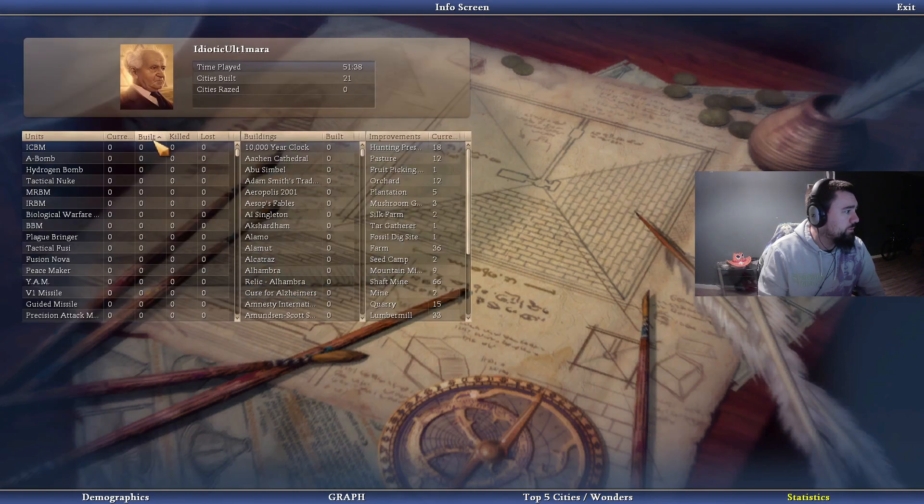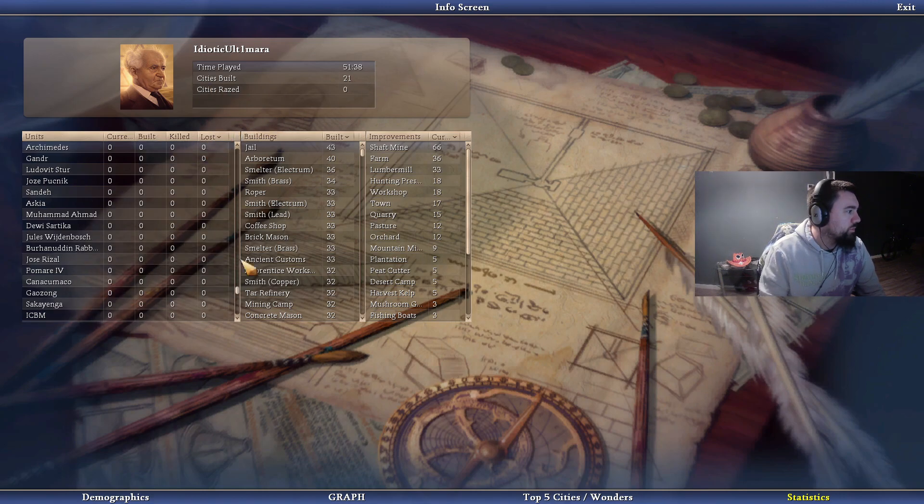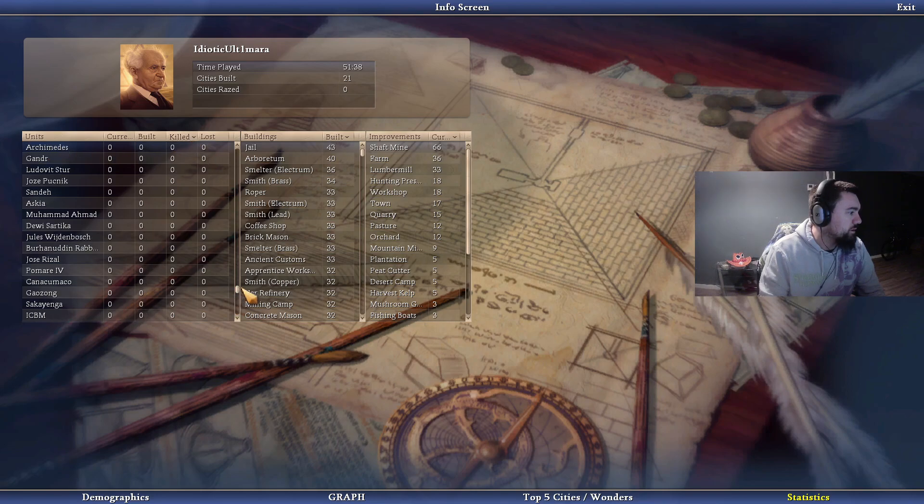The most units I built were supply caravans. That's another thing I don't need to do next game — that was a dumb thing, I wanted to try it. Jails was the most building we built, other than Arboretums. Jails was very close to the end of the game though. We have the most amount of shaft mines, then farms. We built 21 cities and had around 40-something, so we conquered a hell of a lot more. We lost 29 muskets and killed 133 sharks, plus explorers and guard dogs as most of what we killed.